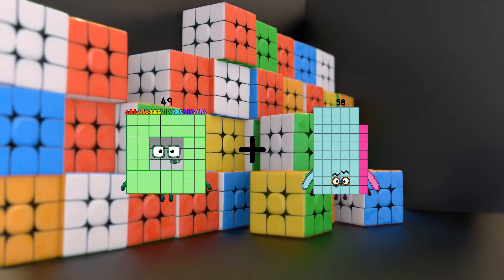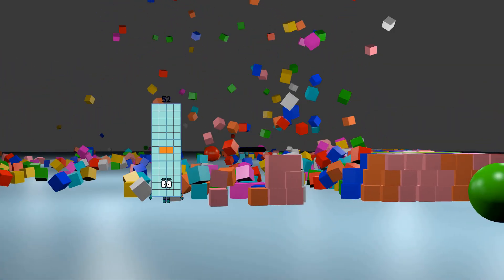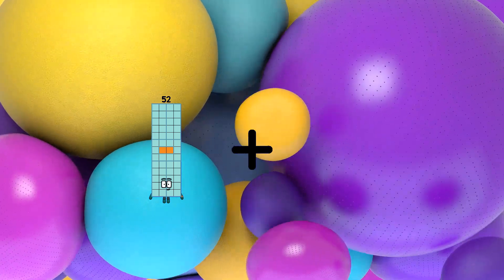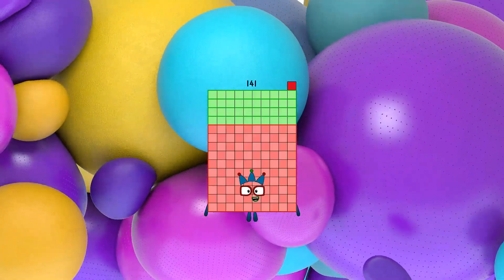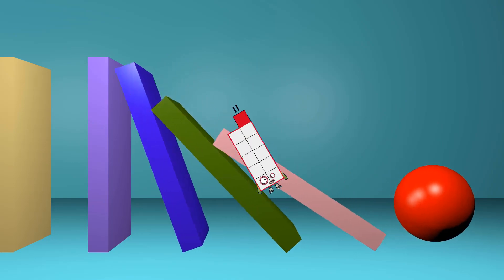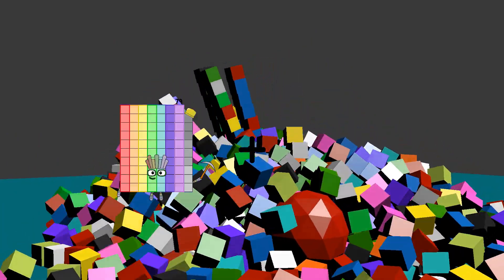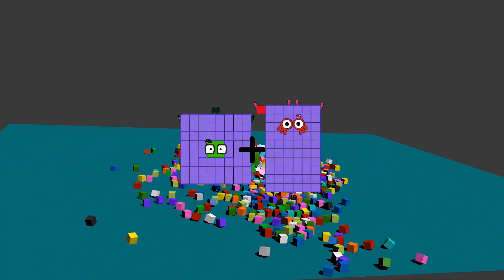49 plus 100 equals 149. 38 minus 15 equals 23. 52 plus 89 equals 141. 58 minus 47 equals 11. 86 minus 73 equals 13. 64 plus 61 equals 125.